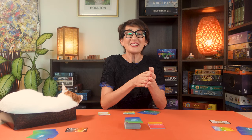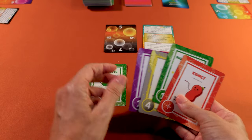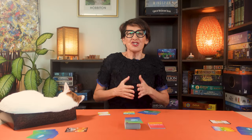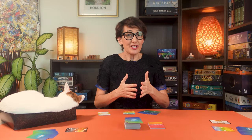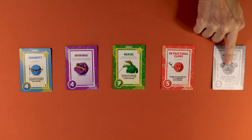Randomly pick a first player and that player will reveal the birth of life card. Moving clockwise, each player follows the effect of the current age. Then each player on their turn places one trait card face up. Traits can boost your score, give you special abilities, or provide defense against upcoming catastrophes.